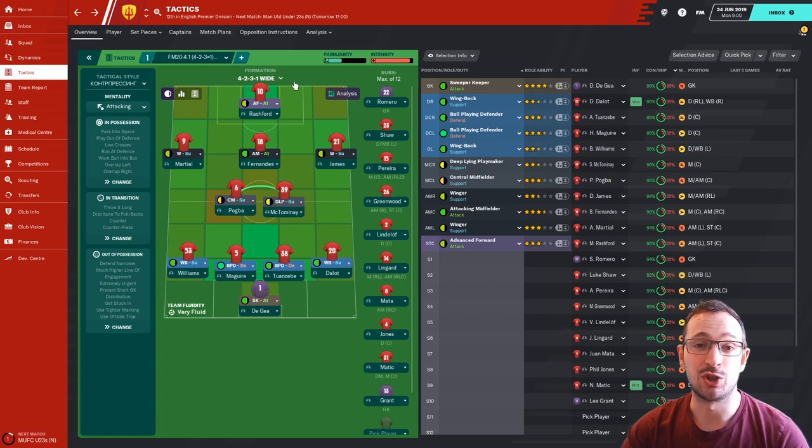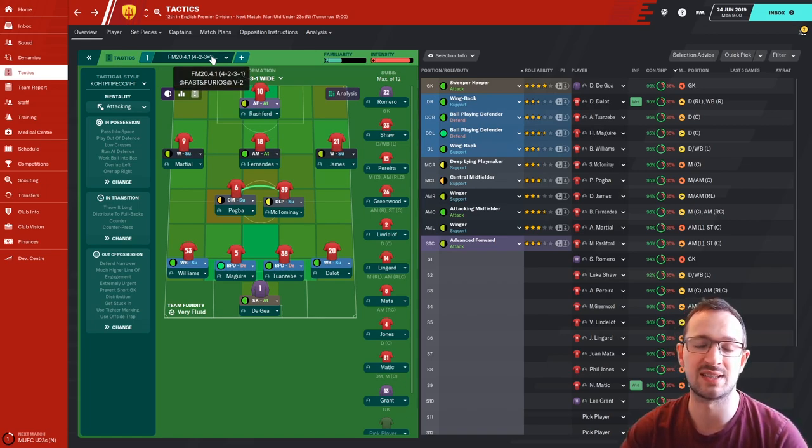Hi guys, this is Tucker Jobs Gaming and welcome to another episode of Tactic Reviews. This tactic is called the FM 20.4.14231 Fast and Furious Version 2, by Lisa Fox. I'm going to try this tactic out with Manchester United, and then show you another clip at the end when I tried it with PSV. The tactic has an advanced forward in the attack position, two wingers in support, an attacking midfielder in attack, central midfielder support, deep-lying playmaker support, two wingback support,